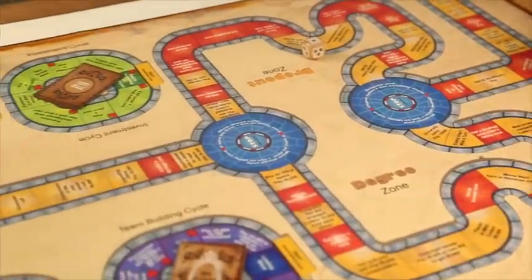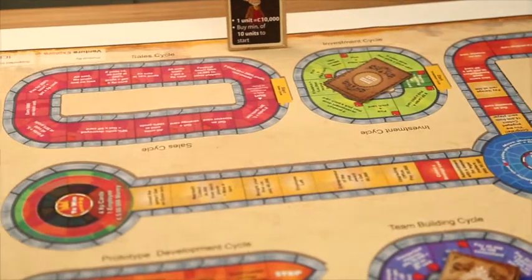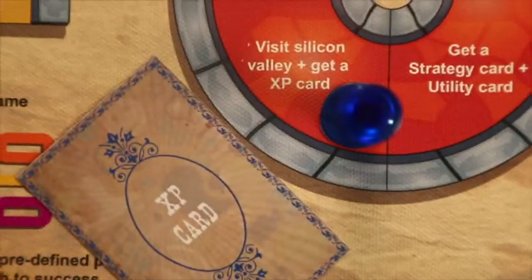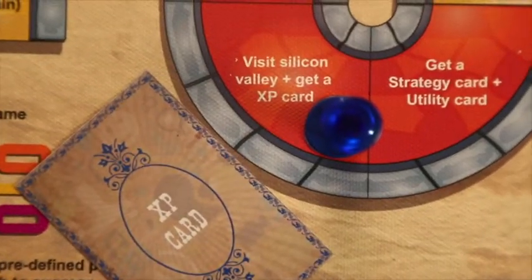Every block in this game has different happenings which most entrepreneurs go through — just like paying college fees, missing a turn to attend a networking event, and also a chance to get an experience card.